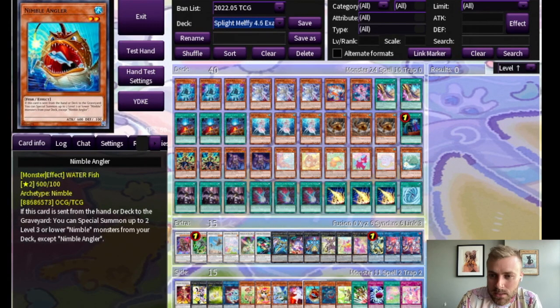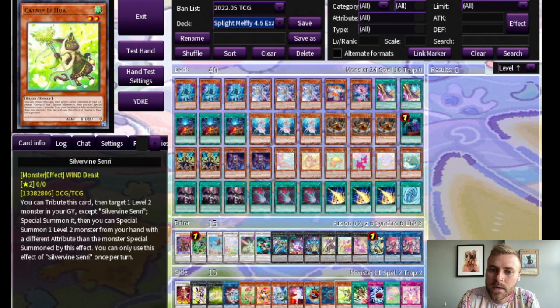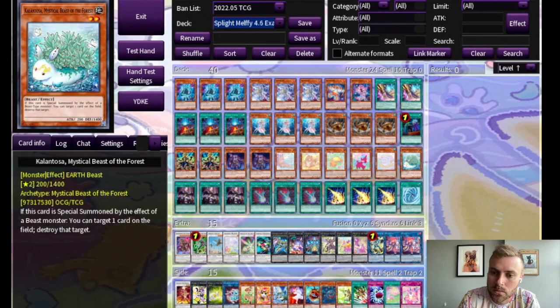Angler's great, but there's not a lot of good ways in this deck to get it out of your hand, so it doesn't really have a home here — keep it in mind for the future. Capshell's a little bit of a win-more card. It is really cool because you can keep reviving it and linking it away or using it as Xyz material to draw cards, but you'd only do that if you already have everything else online, and sometimes it can turn into a brick. Silvervine Centery is a really cool card — not totally necessary here, but it can be a way to keep triggering Kalantosa.